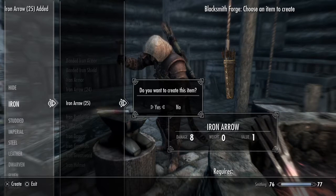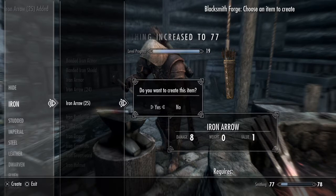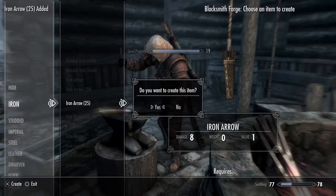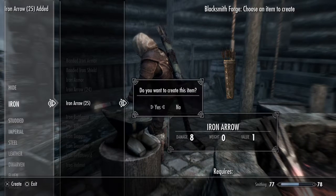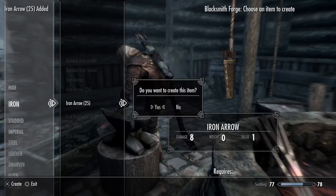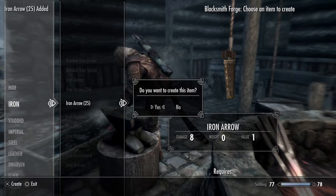I found the best glitch ever. I'm in Ripton and it's just letting me create infinite iron arrows, as you can see, since I don't require anything — and I don't in fact have any iron on me.